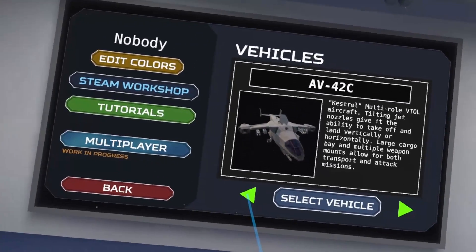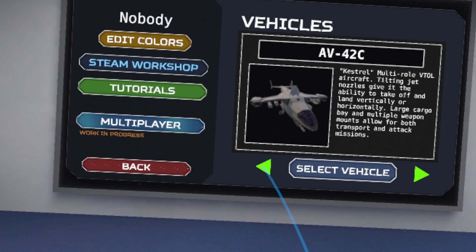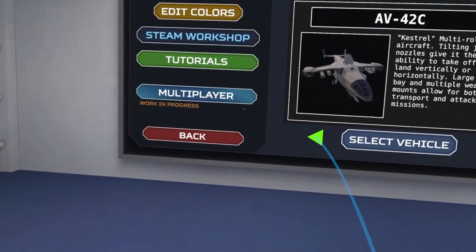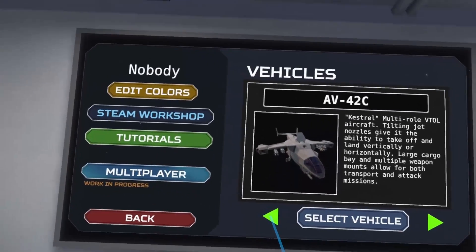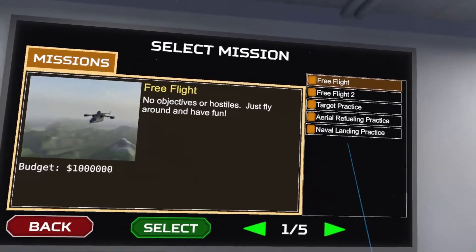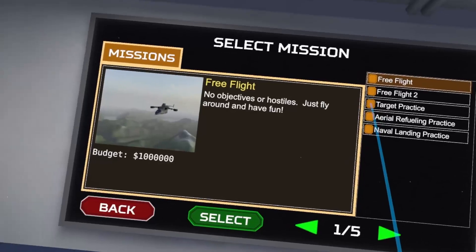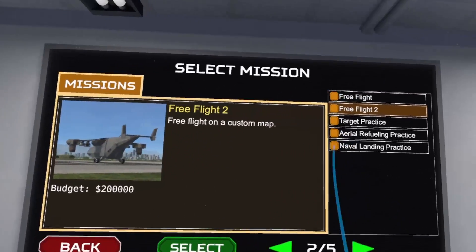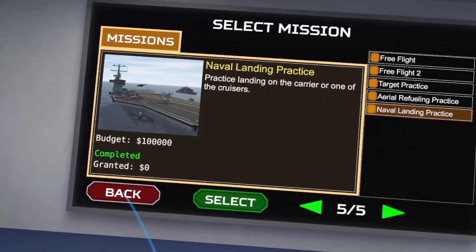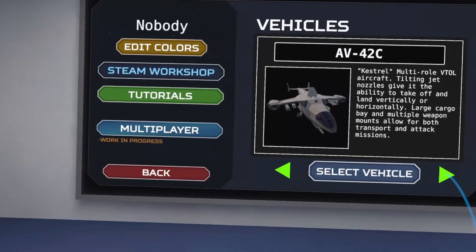Welcome back to Beetle VR. Last time we completed the AV-42C island campaign. Now there are a couple of quick flight missions but these are mostly just practice — free flight, target practice, aerial refueling, naval landing. Just practice missions.